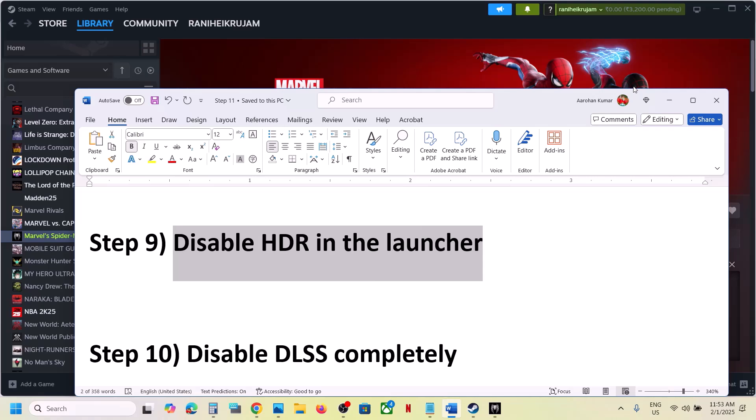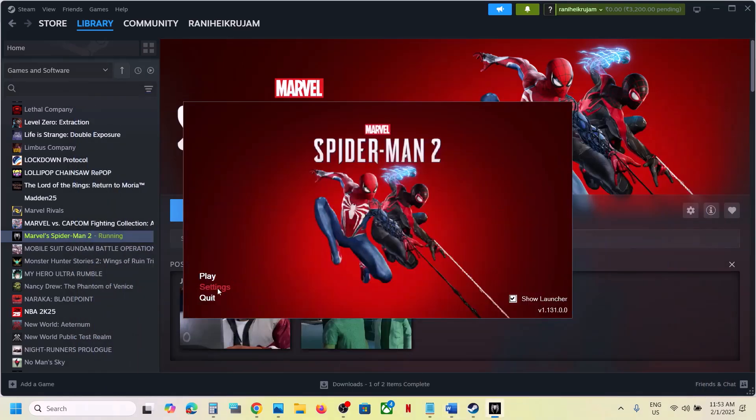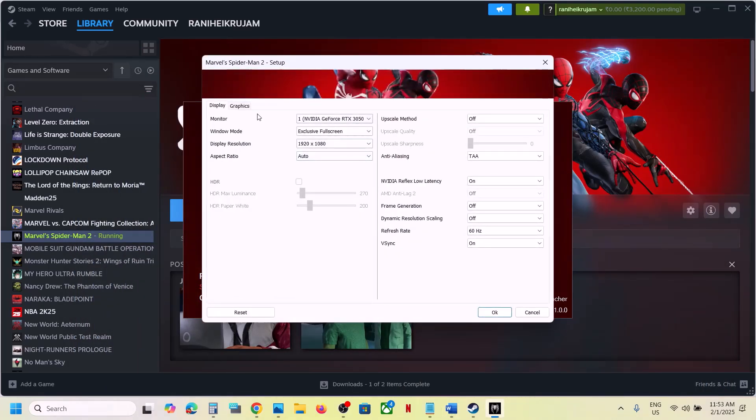Next, disable HDR in the launcher. Go to Launcher Settings, find HDR — if it is on, turn it off and check.